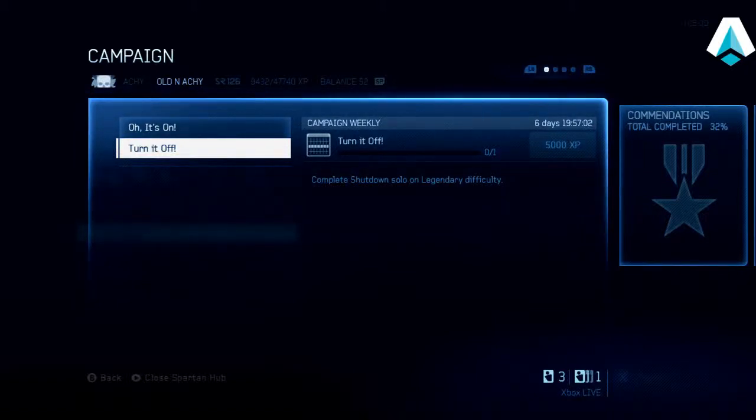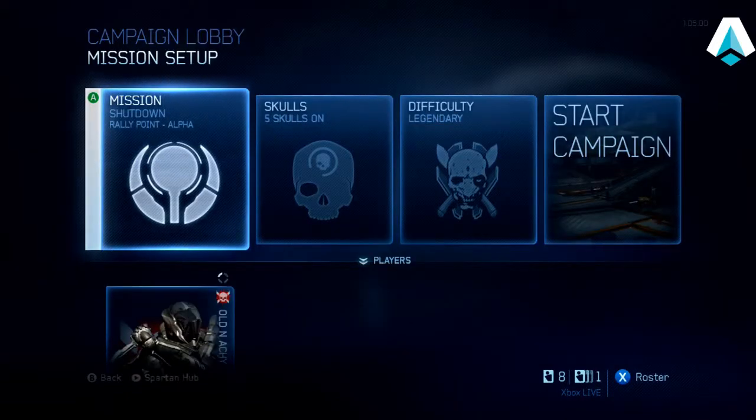Oldenakey here with another Halo 4 campaign mission walkthrough. Today I'm going to show you how to do the second of the two weekly campaign challenges for the week of September 2nd through September 8th. The challenge is called 'Turn It Off,' which requires you to complete the Shutdown mission solo on legendary difficulty. And as we get to the start screen for the mission, there we go — it's Shutdown.